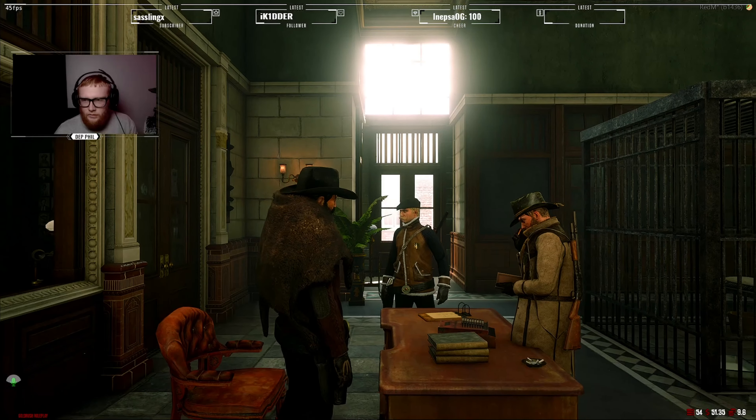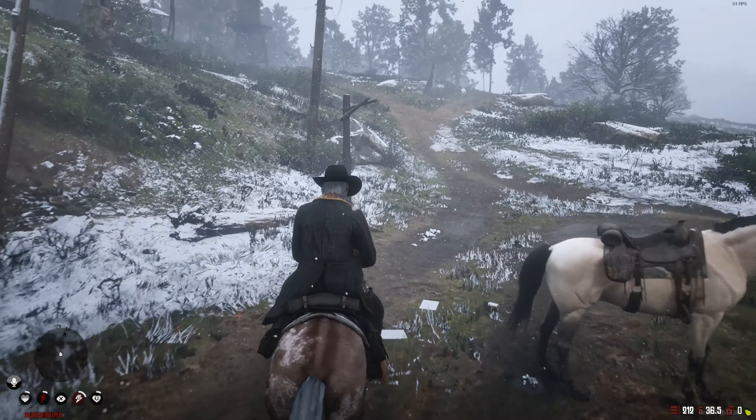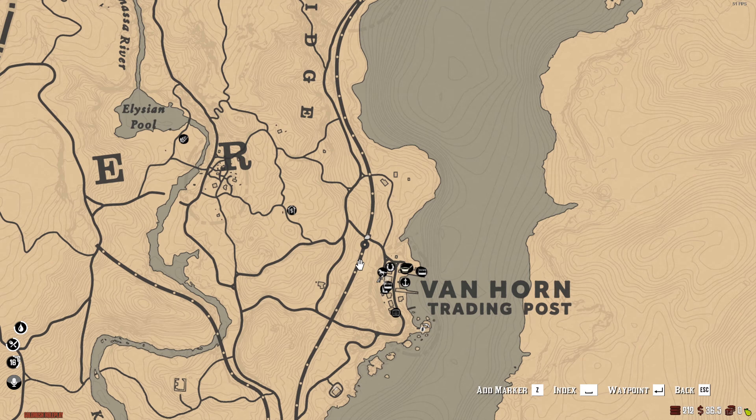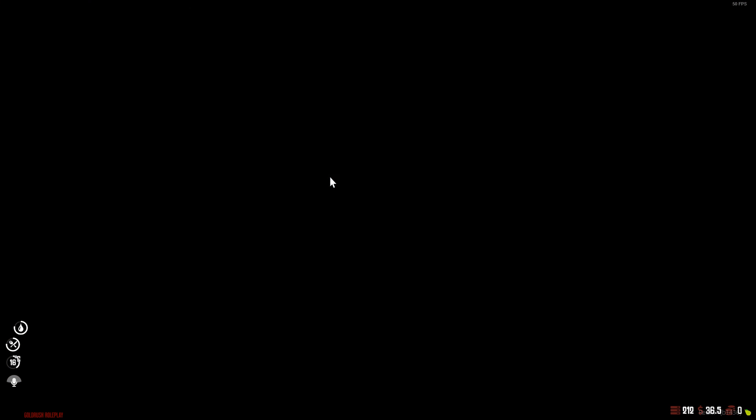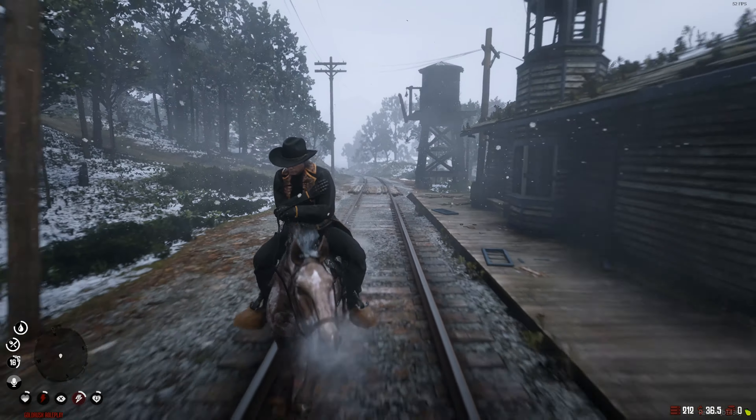We can take the horse out by pressing G. Come on Trashy, let's go! We'll follow the railroads all the way down to Saint Denis. It's going to be a cold run but let's get going and I'll meet you guys once we arrive at the more populated town.